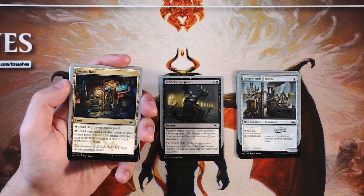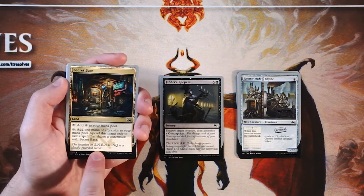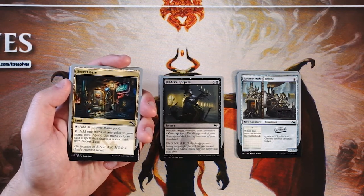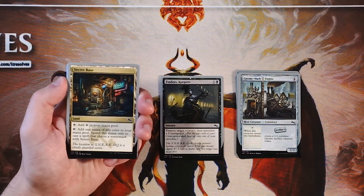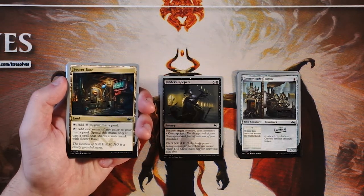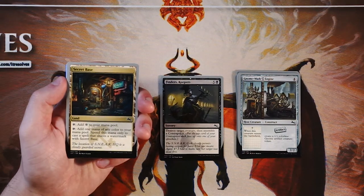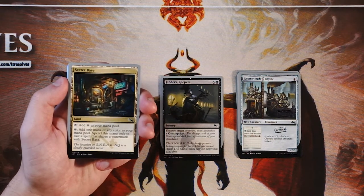Secret Base is a land that you can tap for generic mana, or tap it and add one mana of any color to your mana pool — spend this mana only to cast a creature that shares a watermark with Secret Base. As you can tell, this has the umbrella key watermark — I believe that's the SNEAK watermark, so Sneak HQ. It's really cool that they did a sort of guilds-like theme, similar to Ravnica, where you have specific cards that fit that theme. I do like this, but you kind of have to be solidified into a particular guild before you really get the value off of it. If you find yourself taking cards from many different guilds, it's probably not as worth it. Not a super exciting card, but not bad if you find yourself in that position.